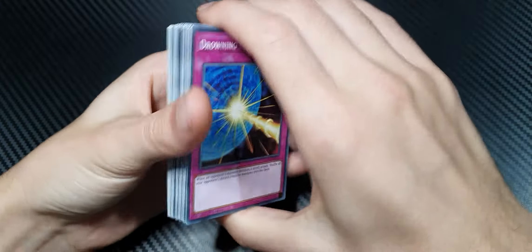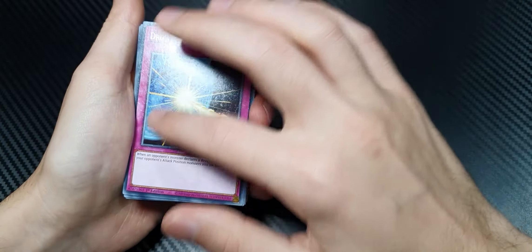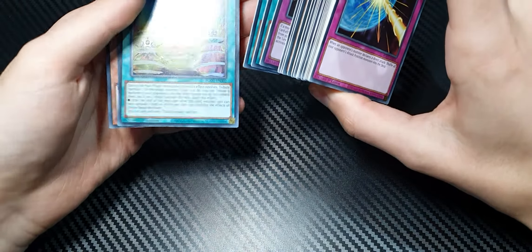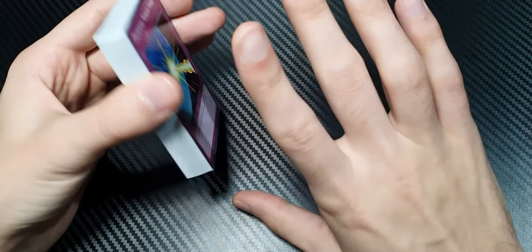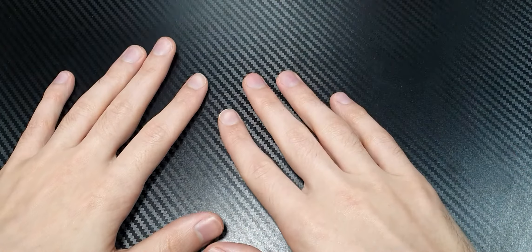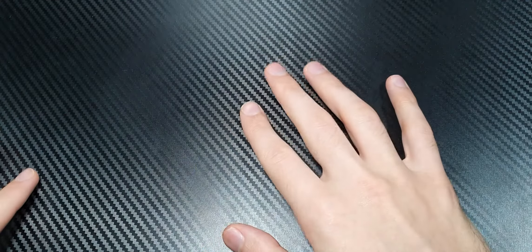All the cards have this weird pitting on them, and the holographics all have print lines. These are very poorly printed cards. Considering you also get doubles in this structure deck, this is probably the worst structure deck I've seen printed in a while, in my opinion. Hopefully the Slifer deck is better, but I'm not really feeling confident about it. Stay tuned for the Slifer deck. If you haven't subscribed, please subscribe to the channel and like the video — it really helps us out. I'll see you guys next time.